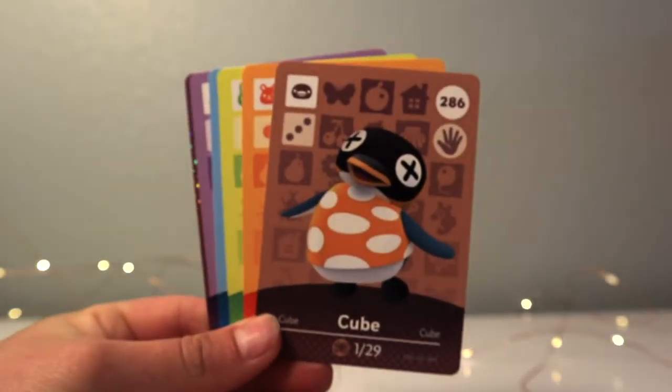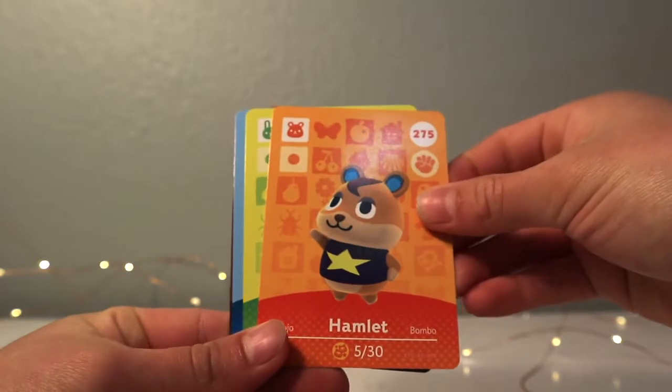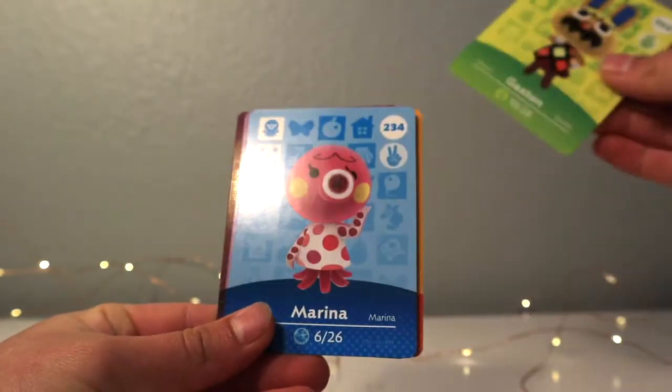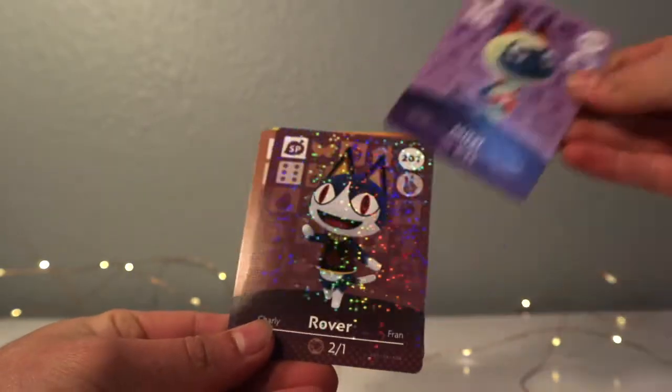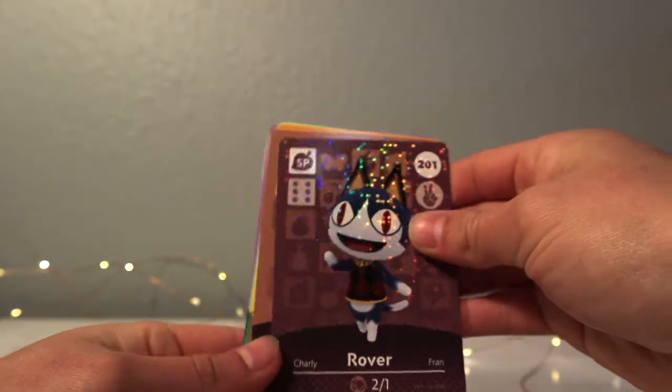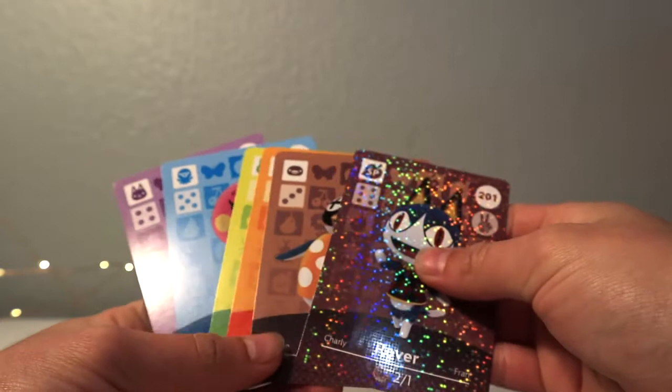The first one is — cute, you're the first one! Hamlet, Castan, Marina, Mitzi, and Rover. This is a pretty good pack, I'm really happy with this!